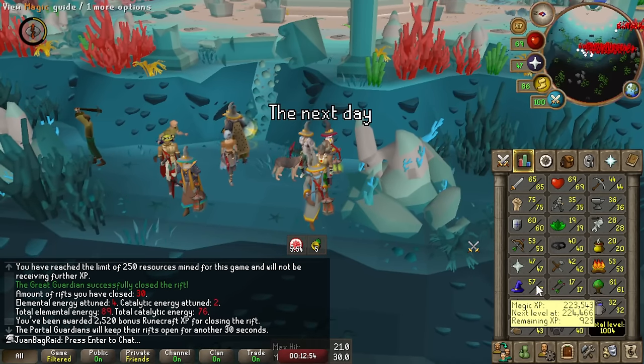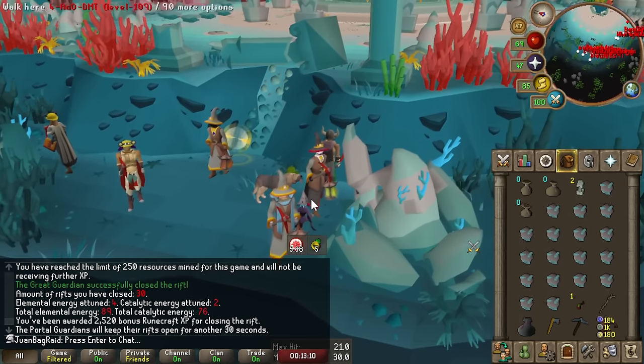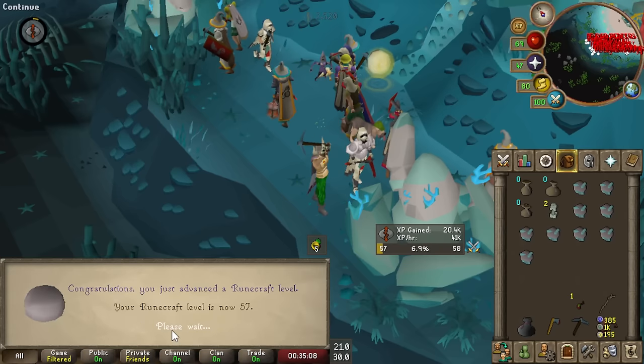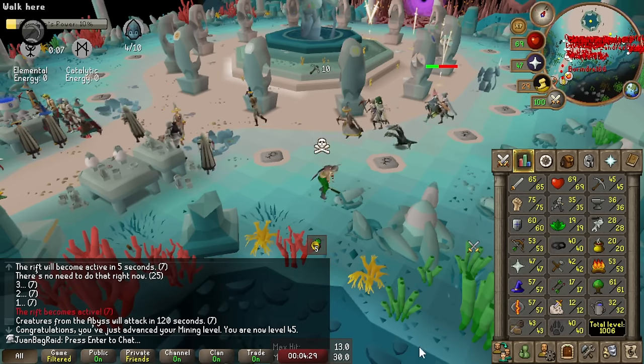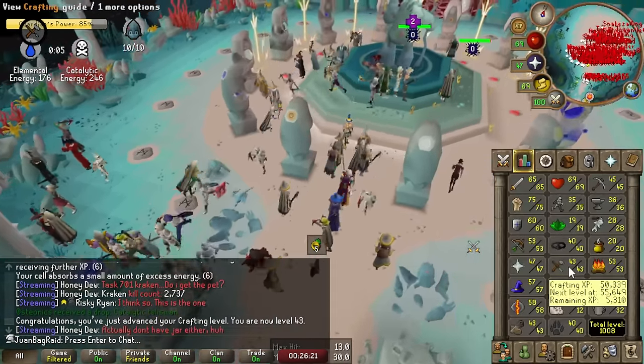Six points, 30 KC in Guardians of the Rift, totaling about 170 points now. Looks like I'm going to need around 90 to 100 KC. 57 runecrafting. 45 mining - I can mine granite now, four levels just off Guardians of the Rift. I also get crafting here - I'm at 43 crafting.